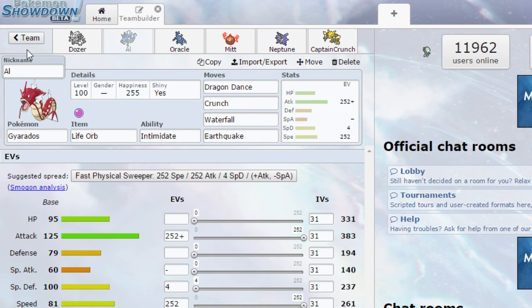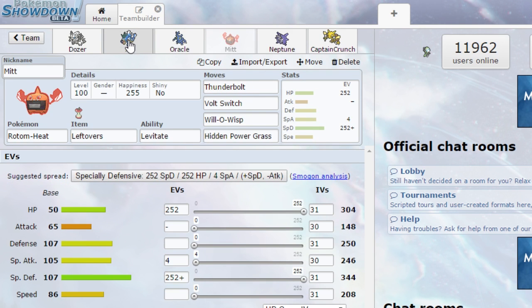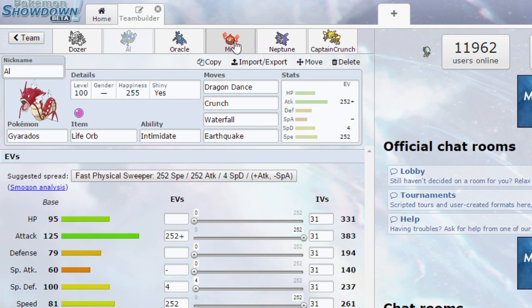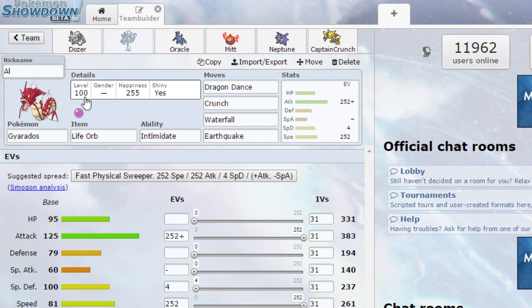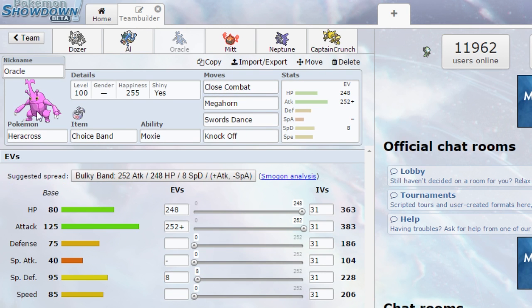Next up is Al making a return, not in mega form this week - he's holding the Life Orb with Intimidate. He knows Dragon Dance, Crunch, Waterfall, and Earthquake - the same set I'd normally run on Al. Next up is Oracle, our Heracross, Choice Banded with Moxie. He's got Close Combat, Megahorn, Swords Dance, and Knock Off with HP and Attack investment.